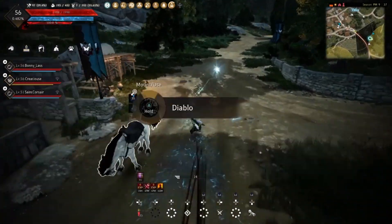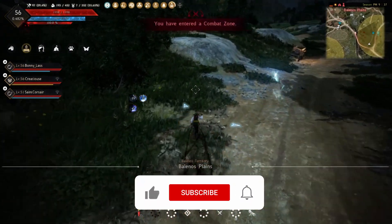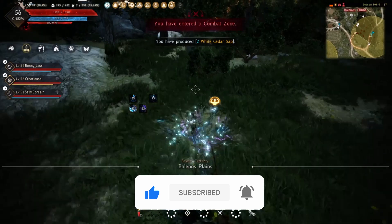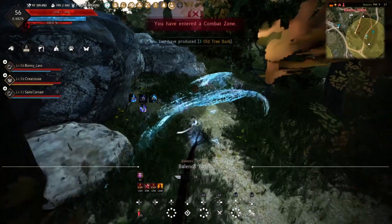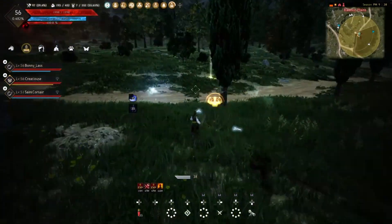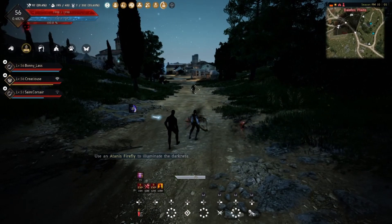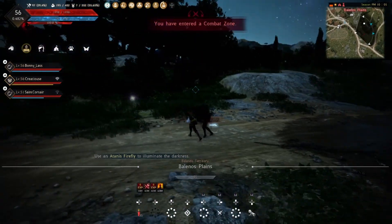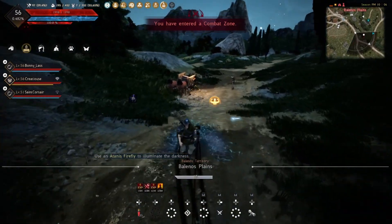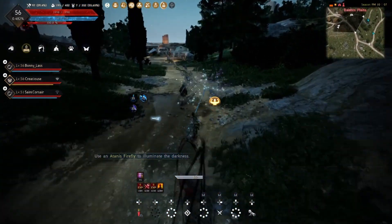Once you accept the map, you're going to find these two circles on your mini map or world map that show a general location of the treasure. Basically just ignore that completely because it's not within those locations. What you want to do is come onto the main road just outside of Velia where the stable is. There's a wagon on the side of the road — if you come across that wagon, you've gone too far.